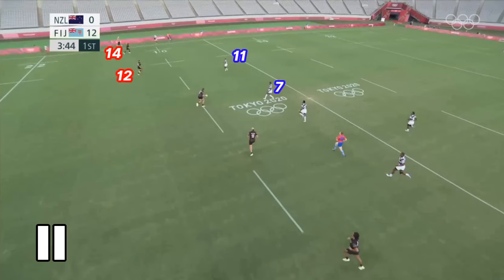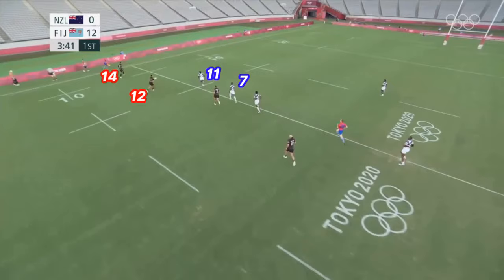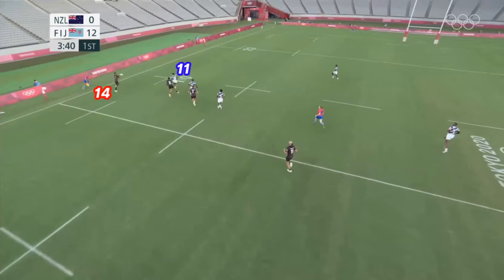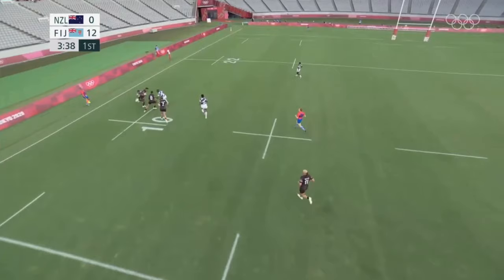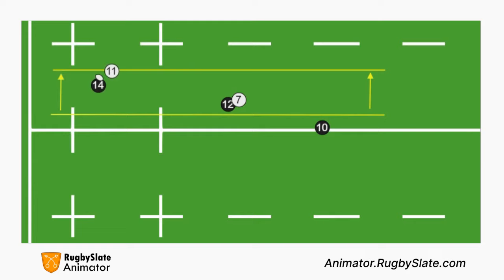However, what the winger does is very clever. He starts running backwards, giving up metres to the attack. I've given these players numbers to make it easier to explain. The number 11 is running backwards as he knows the number 7 is coming across to support — this will give him more time. The attacking 12 sees that he has a defender in front of him and one coming in from the inside, so he has to pass to the winger. Now the defending 11 just has to press the attacking 14 against the touchline and make the tackle. Effectively, the winger is dropping back and giving up metres in return for more time for the inside defender to come across and make the tackle. It's a good compromise, as simply making the tackle can easily lead to a try.